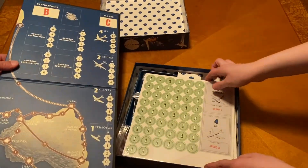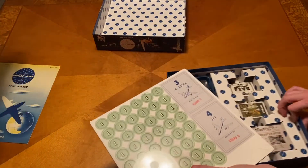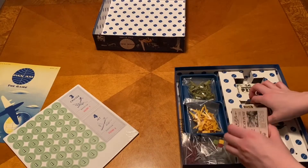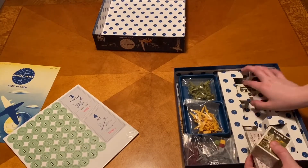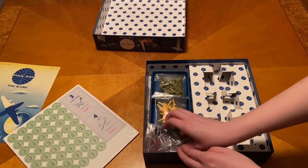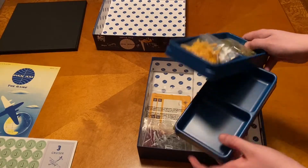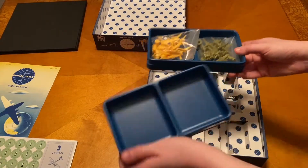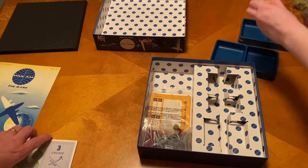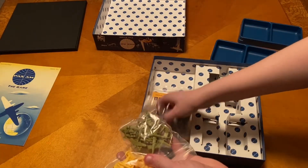These are plastic wrapped. I like this insert though — it's really nice. Everything has its spots. Little bins for the planes — that's actually really cool. There are four colors, one for each player: yellow, army green, maroon, and gray.